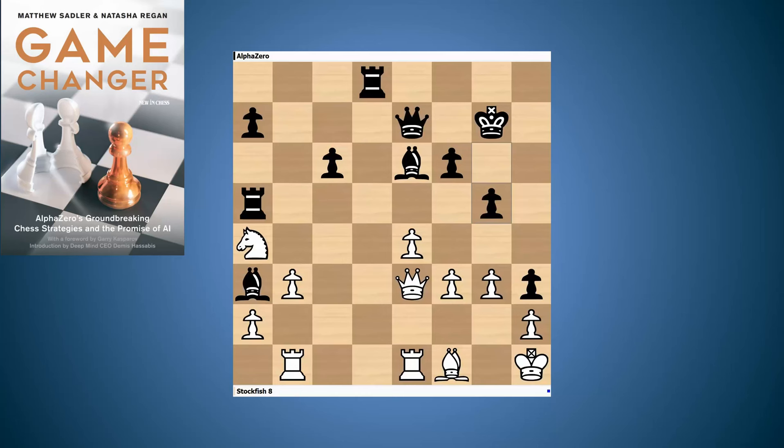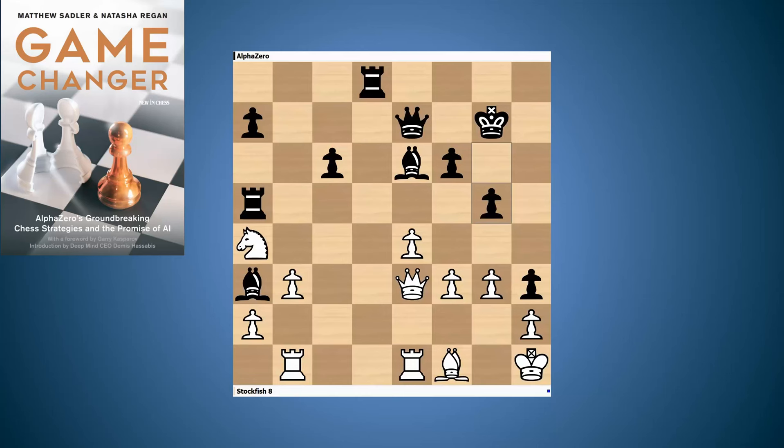AlphaZero finds the fantastic move g5 — you can guess where that pawn is going. After Rd1, it continues with g4. This is a bit like the Kasparov game we mentioned in the introduction: in that brilliant game against Anand in Geneva 1996, Kasparov really used those kingside pawns to both constrict and break open the opponent's kingside.